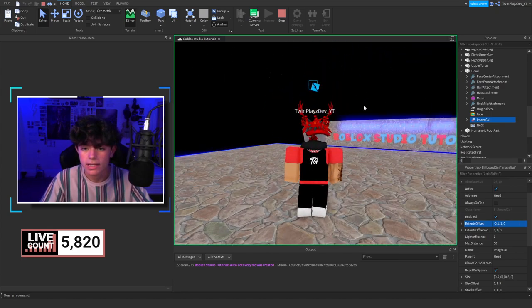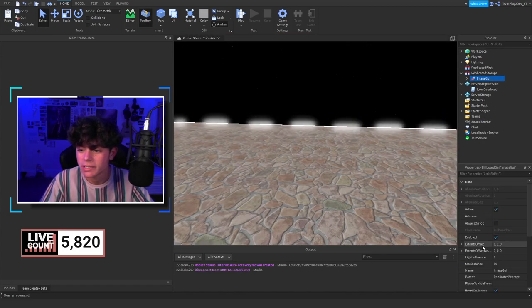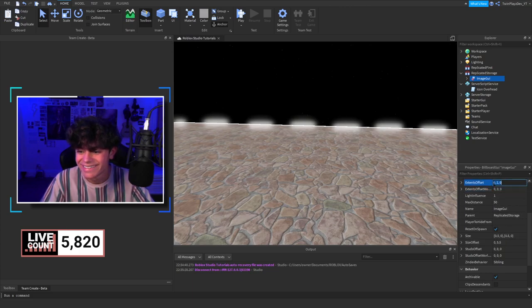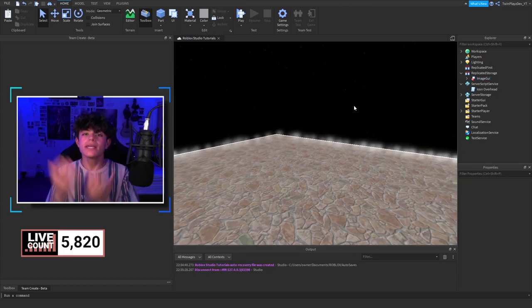I found that negative 1 is actually perfect for centering it. You guys might want to do that too. Go in and set it to negative 0.1 — there we go.